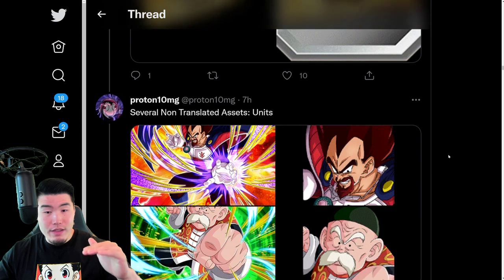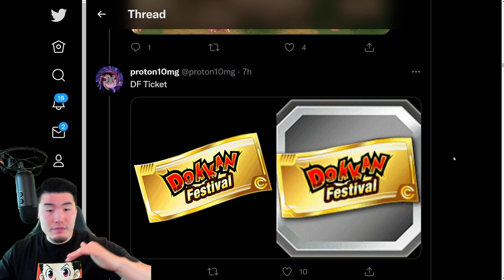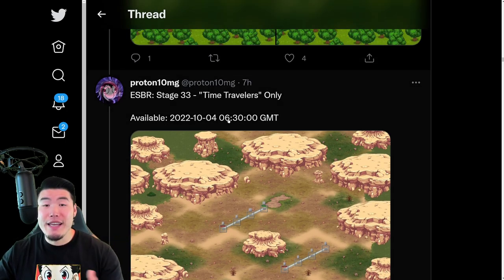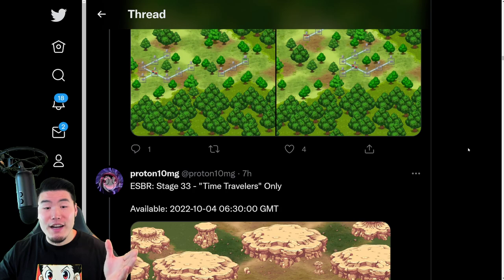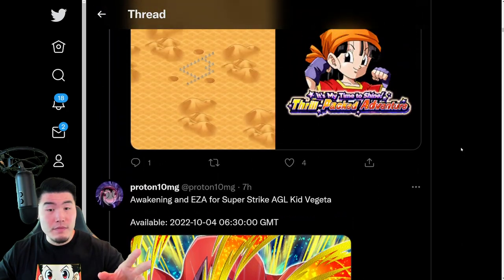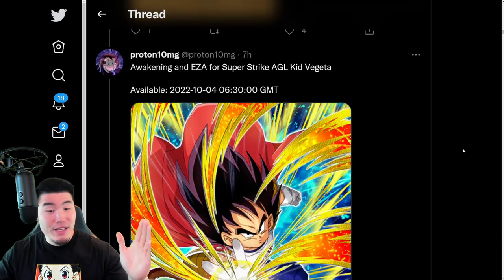And I believe everything after this is untranslated assets. So basically, everything I've covered so far is what's coming for this upcoming campaign, which is starting on October 4th at 6:30am GMT. If you guys need to know what that is for your time zone, just plug it into Google and it should give you a conversion. So 6:30am GMT on October 4th — and I think that applies to everything here, including the Pan. Yeah, 6:30am GMT, October 4th.